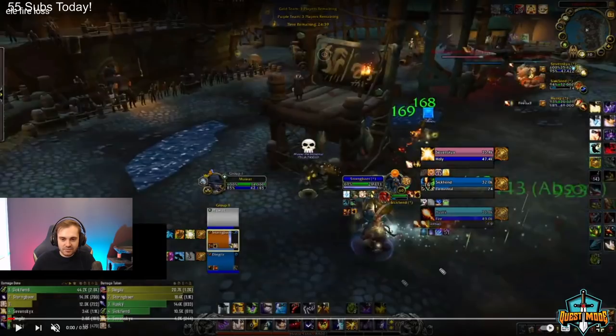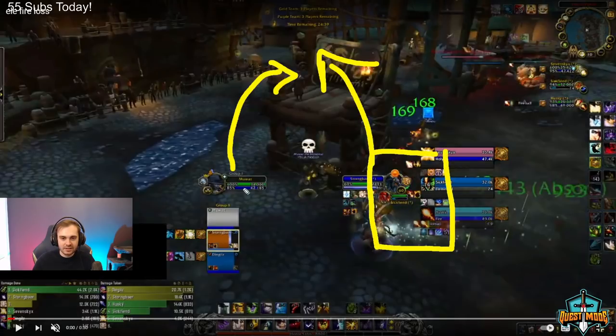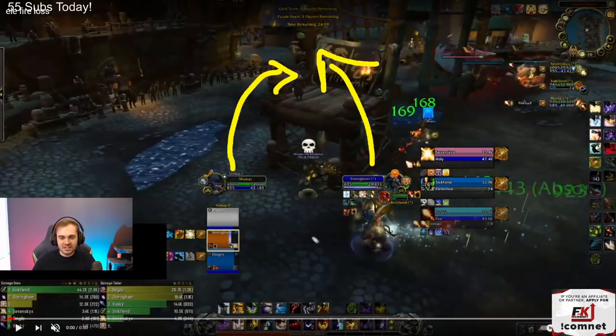I'm guessing your cast bar is going to be here, target is here, arena frames are here. I like the concept. I think you'd be better off moving these up here and moving this in — your raid frames would be like here. Something like that — box, box, and cast bar. That way it's more balanced. If I'm going to play on this UI, eventually my head's going to go like this, because you're constantly looking to the side.